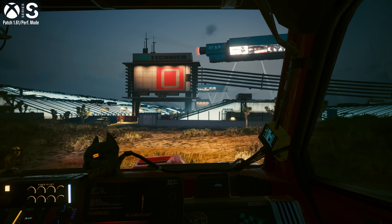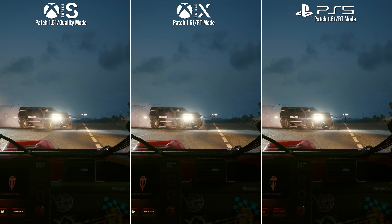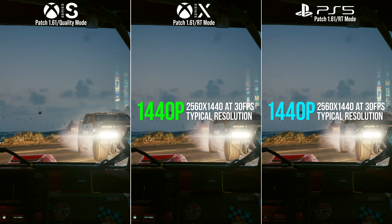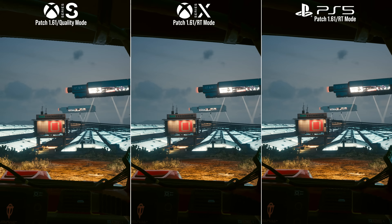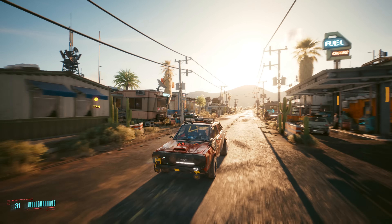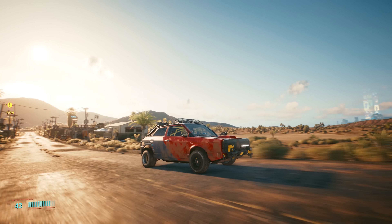Series S's performance mode targets 1080p once again as the maximum possible figure. Interestingly, at its lowest point in GPU taxing areas, Series S's performance mode drops closer to 1344 by 756, which is lower than the 800p we recorded before the patch. As for PS5 and Series X, they each continue to run at a constant native 1440p on their ray tracing modes as before. FSR then reconstructs that to appear like a 4K image in static moments, and in their performance modes, the resolution is again more flexible.